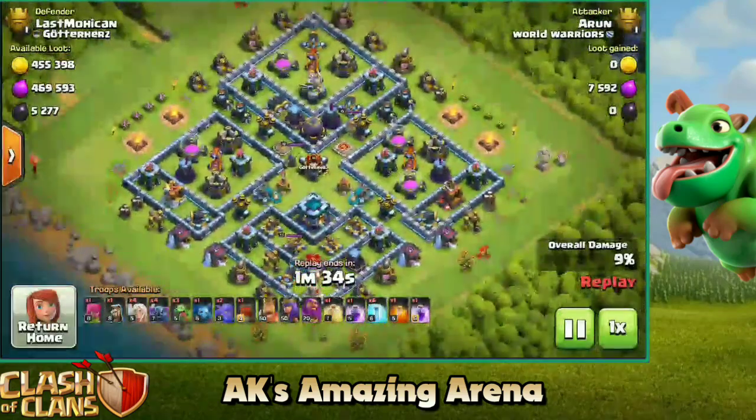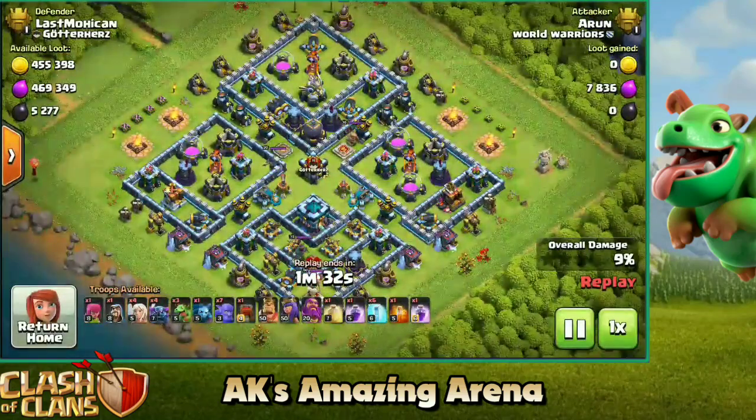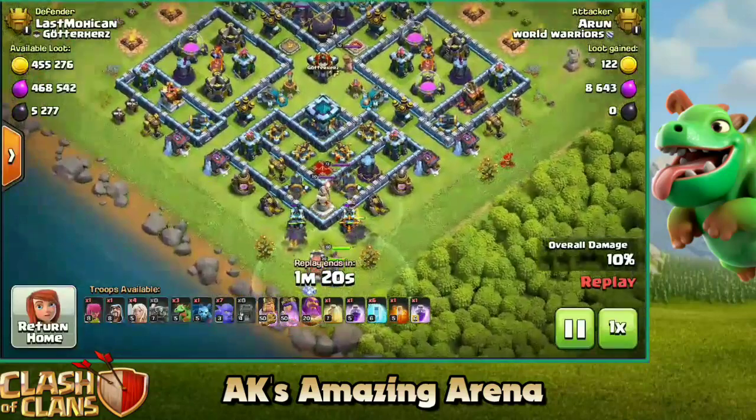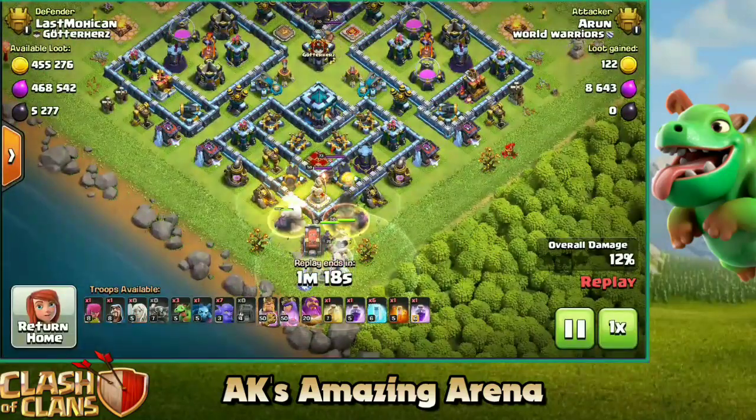Once your archers and minions are getting enough value, you have to try and take down the town hall next. Don't be so fast and just rush all of your troops to the town hall — you might not get the 50 percentage. You need to secure the percentage before you go for the town hall.